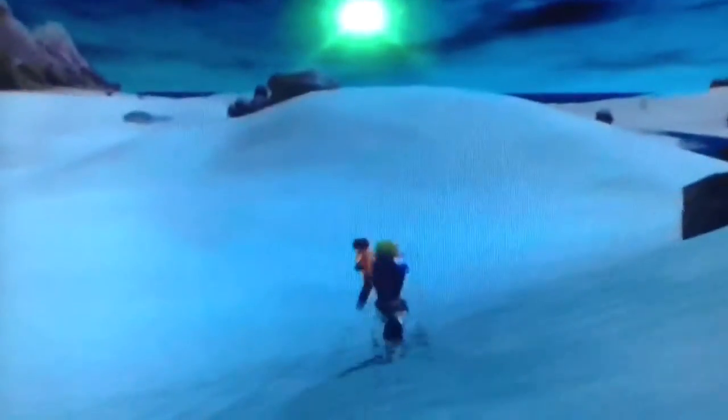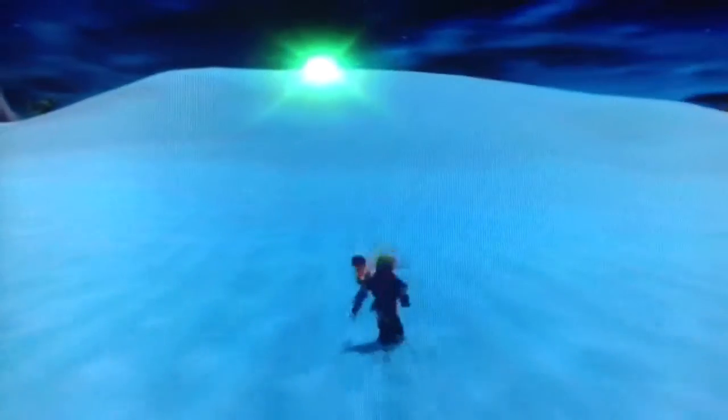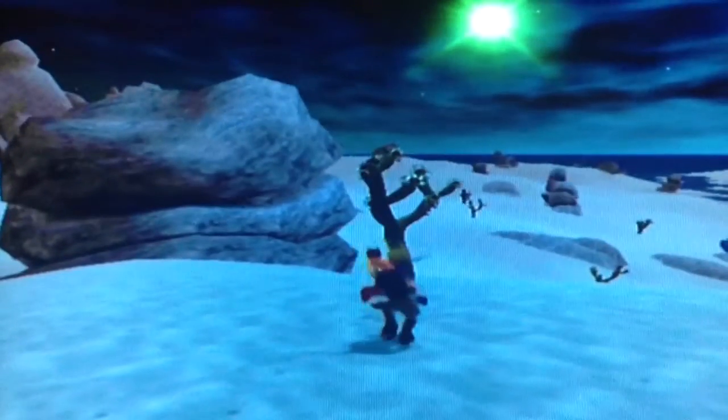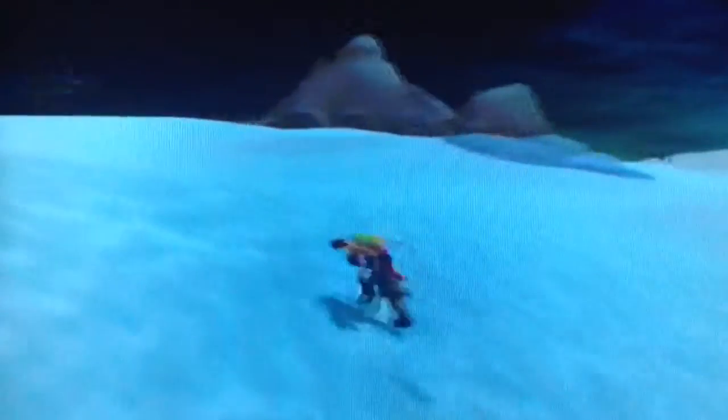And of course, the green sun's there. I never mentioned that in the Jak 2 Sandover Village glitch video — that in the Jak games, they have a green sun. In a cutscene in this game, a monk tells Jak and Daxter that that sun is going to destroy the zone. It's moving — it's going up. Time must go by really fast in this game. I don't know why it's green, it just is. I like it green.